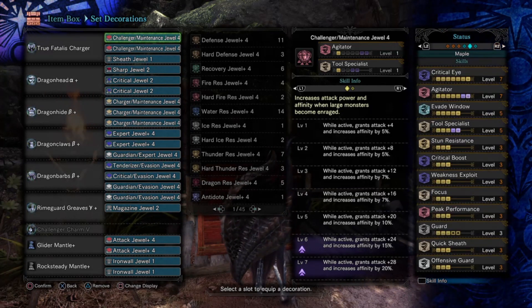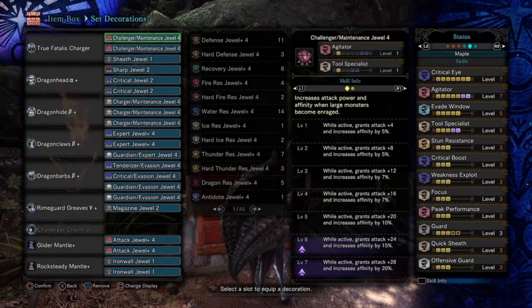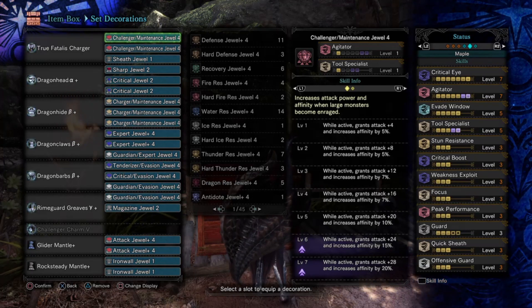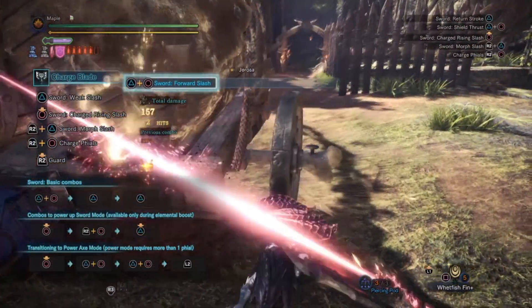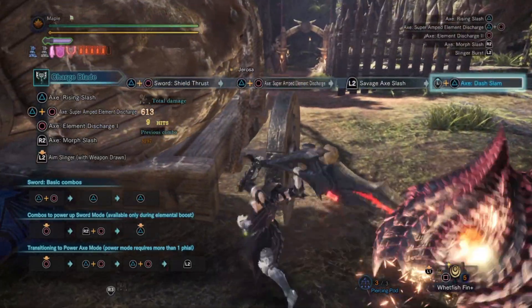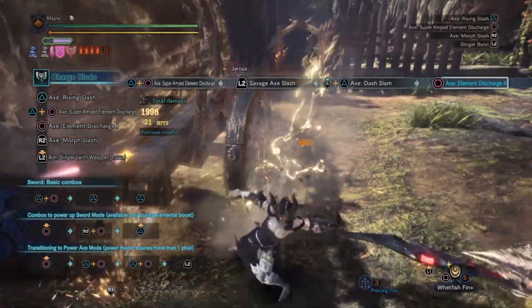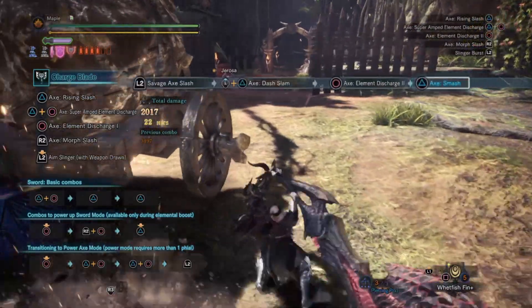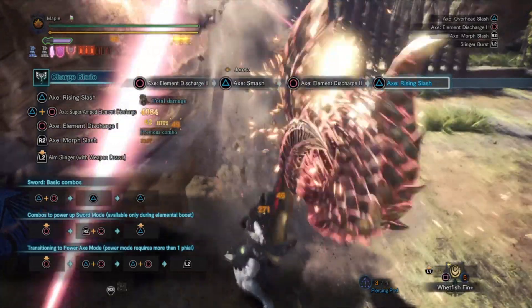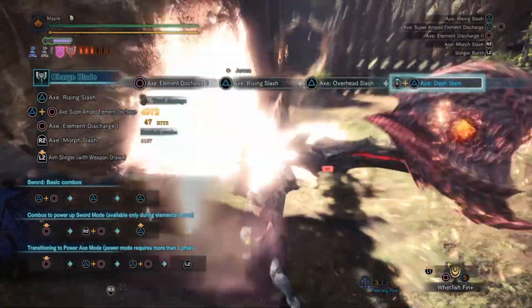We also removed the Artillery skill and replaced it with Peak Performance skill and Tool Specialist skill for faster Mantle reuse time. I choose Tool Specialist more than Divine Blessing because I need the Mantles for the hunts — that means I can use the Mantles more often. Besides, I got Guard 5 and Evade Window 5, so I somewhat don't need the Divine Blessing skill on my build because I got already 2 defensive skills to replace that easily. For the augments, I use Slot Upgrade and Health Regen. Health Regen really helps me to maintain the Peak Performance skill that I use for this build. Also, Glider Mantle has the 2 slot 4 attack jewels on them, so I got more decent damage than usual when I use Glider Mantle.